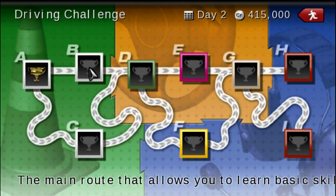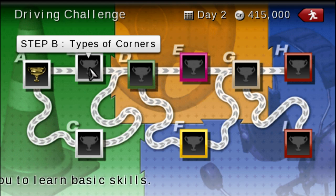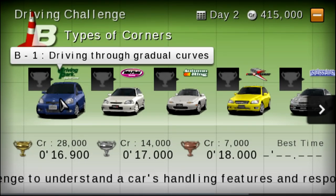Welcome to part number two of Gran Turismo PSP. This is the Moving Chicane, and today we're doing Driving Challenge B — types of corners. Let's see what types of corners we're going to corner. B1: driving through gradual curves at beginner course.